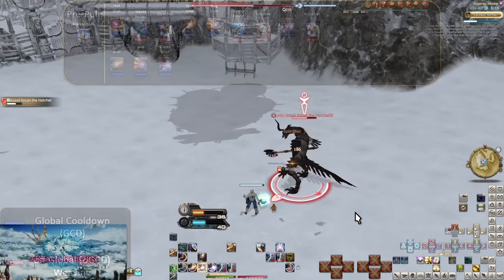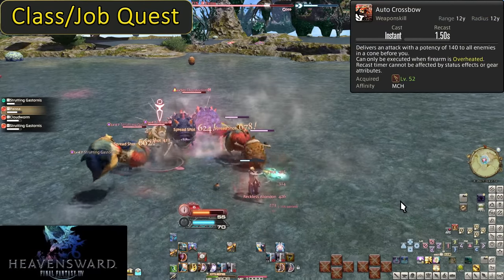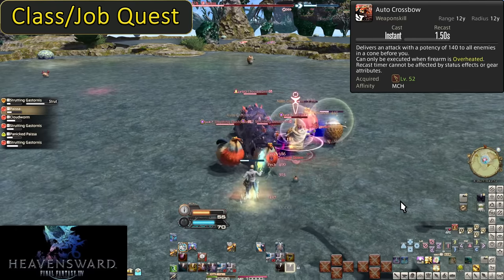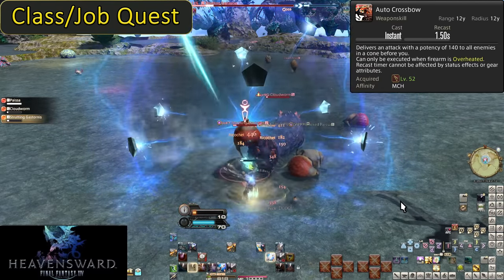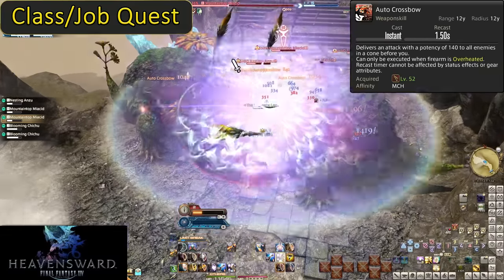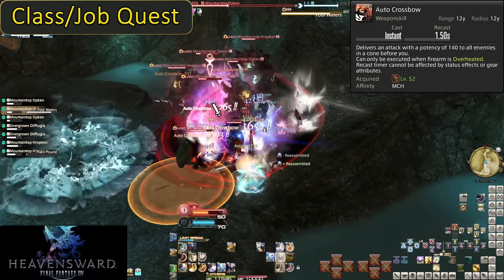Machinist is going to continue to be slow for quite a while more. Heavensward doesn't do really anything to change that, but we get a really cool set of skills. Level 52, Auto Crossbow. This is the AOE version of Heat Blast — we can only use this under Hypercharge, and it has a 1.5 second recast. It deals 140 potency of damage to all enemies in a 12-yalm cone. It's the exact same as Spreadshot but with a much lower cooldown, making the damage functionally 40% higher. As long as the battle isn't about to end, hop into Hypercharge to use Auto Crossbow spam. Also note the damage buff is only for single target attacks, so that extra 20 potency on Auto Crossbow won't apply.